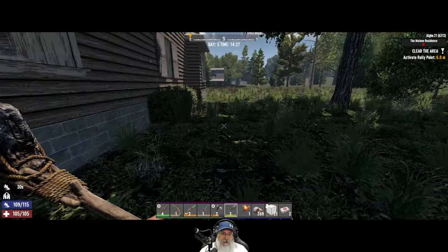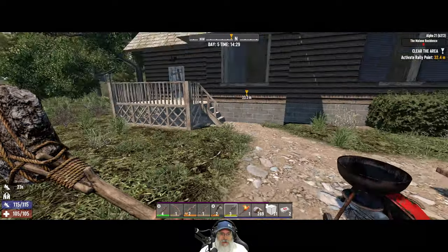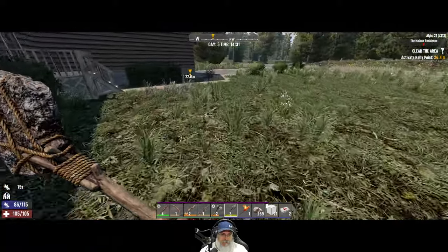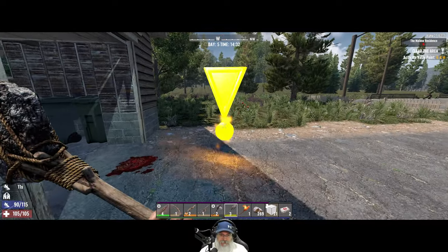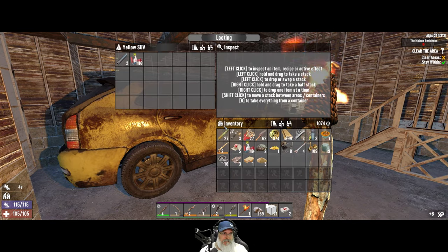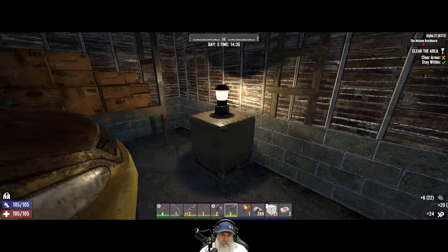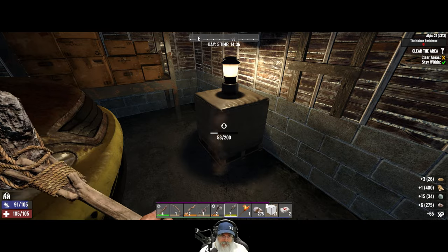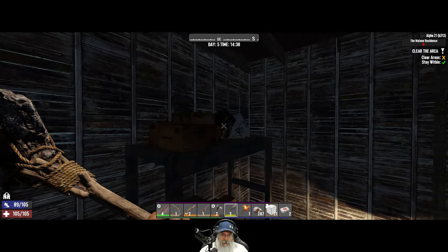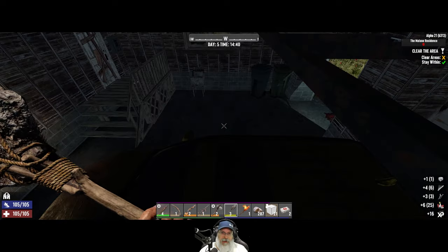Anything outside we could grab real quick? Doesn't really look like it. Let's do this with the car again, the trash bins again, and the cobblestone thing again. Do we not get any cobblestone from those? I thought there was a chance we could get a little bit, and maybe there is, we just didn't get lucky.